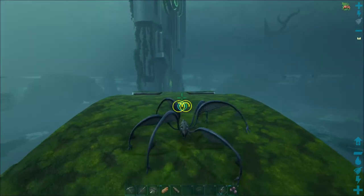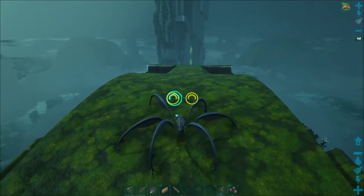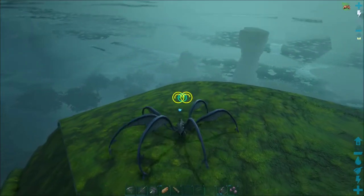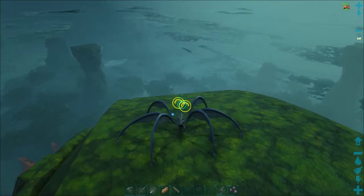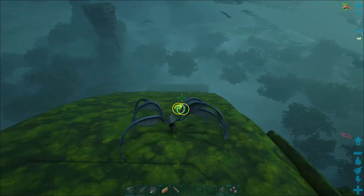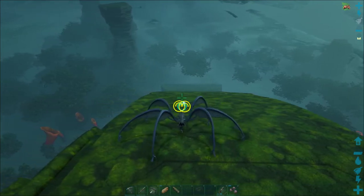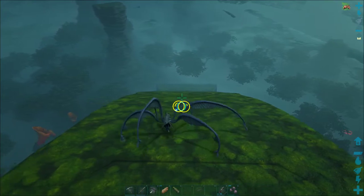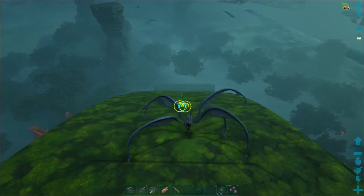Okay, so first things first: walking on the ground. You can walk forward and backwards, and you can sprint with your regular sprint button. You can also crab side to side — strafe side to side like this. Like a crab. Pretty cool.